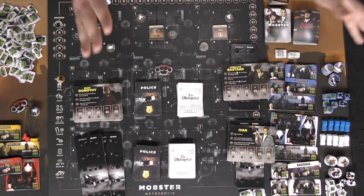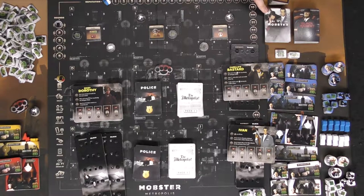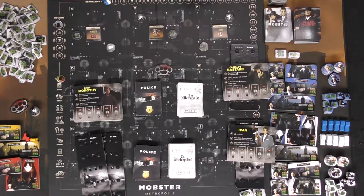There's a black market deck and a mobster deck that you shuffle and draft from. There are also location tokens placed in the middle of each area depending on player count — in a two-player game you use the dump, prison, and park. A three-player game adds another board section, and four players uses the entire board.